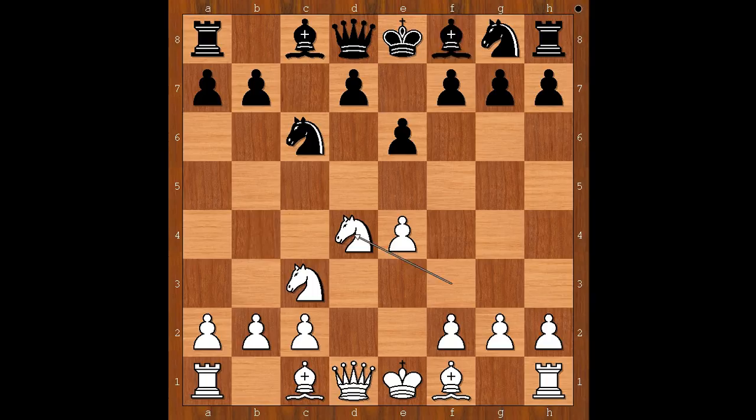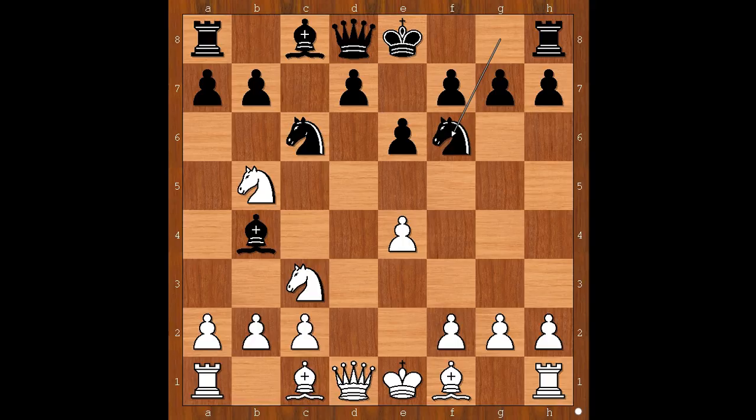Bishop to b4, but now knight to b5, threatening knight to d6. How to prevent that? What would you do? Joseph Henry Blackburn calmly played knight to f6, allowing knight to d6, check.